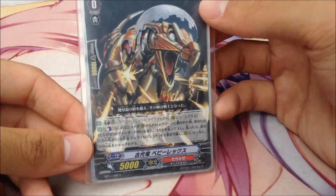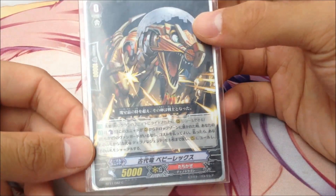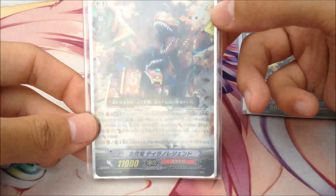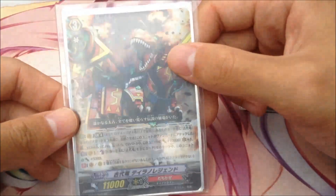You can just use him to unflip and then set him away because he's not really useful after that. The trigger lineup we play is eight crits, four draws, and four heals — staple. And finally, the egg: when this unit gets retired, counter blast one and you can search your deck for one Tyrando Legend.